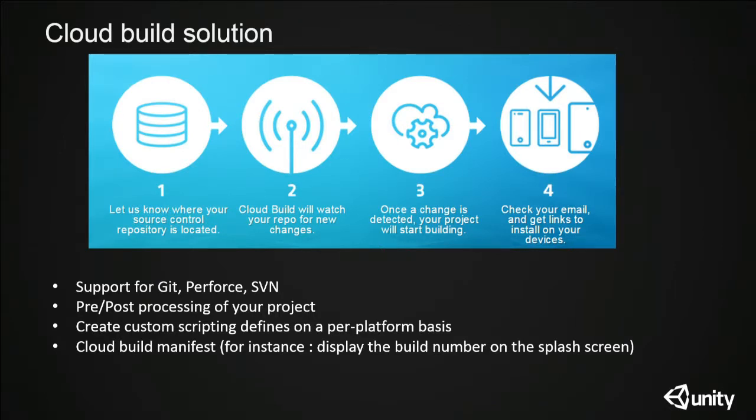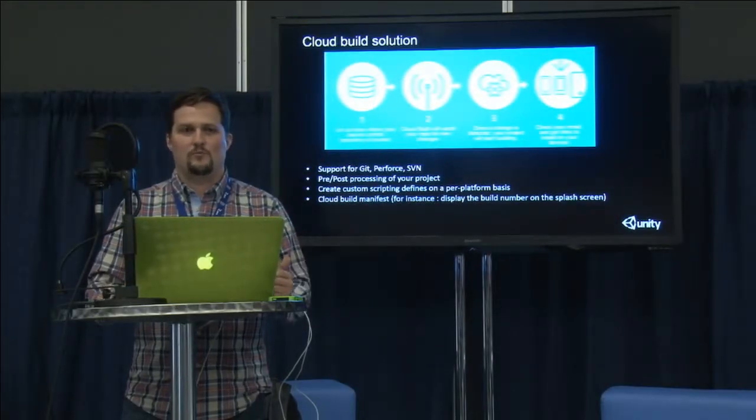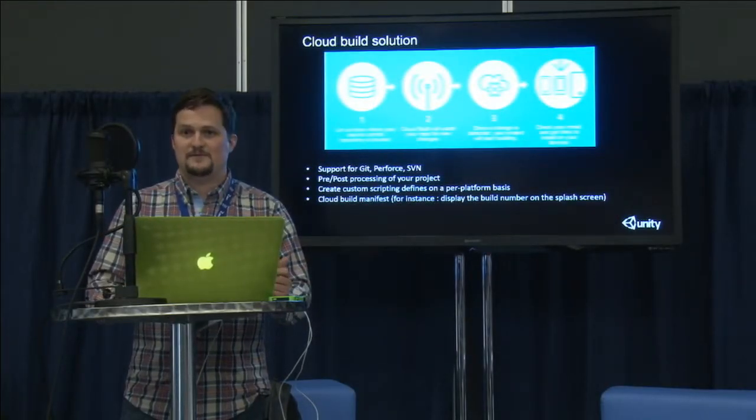We are also injecting what you call a manifest in your app with different information that you can then use to show on the splash screen. So you know exactly when you're running a build and you're not sure what it is. You still know because you can get a debug log of when it was built, which changelist, for which platform, and you can put different names for your build.